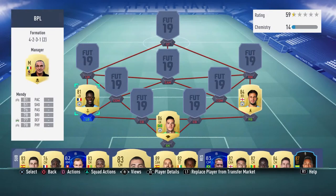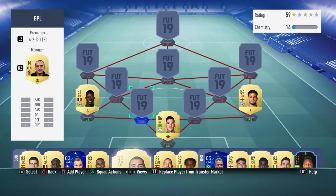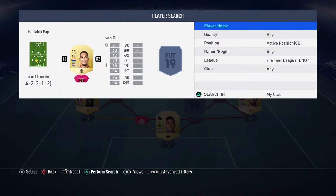Left back is Benjamin Mendy from Manchester City — six foot one, high/medium work rates: 81 pace, 78 dribbling, 77 defending, 78 physical, 76 passing. He's got a nice all-round card and is very strong in the game. He's played 29 games, got one assist. He's left-footed, three-star/three-star. So far he's been a really good player for me.